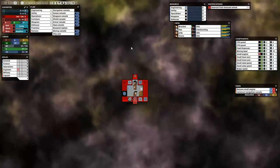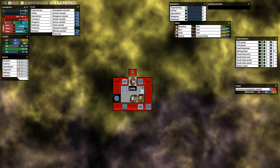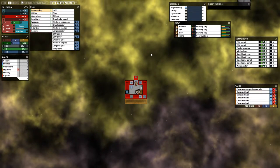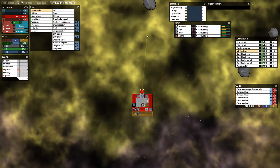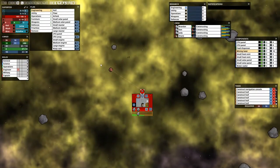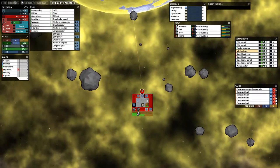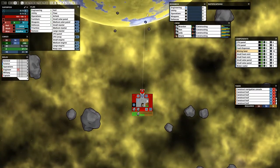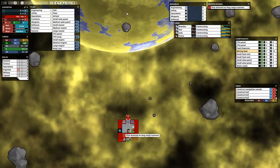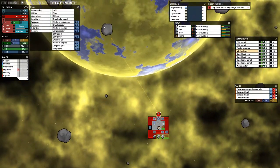Let's build some more hull here. While our guys are building we'll mine some stuff — you can never have too many resources. We should slow down a little because it's not that easy to mine at high speed with current equipment. Basically try to mine and destroy asteroids in front of you so you won't have collision trouble.